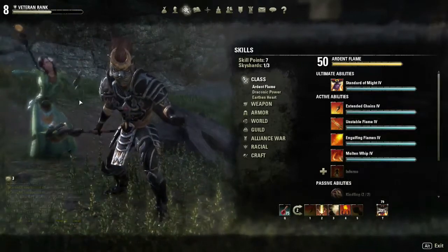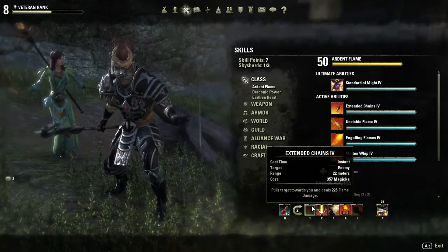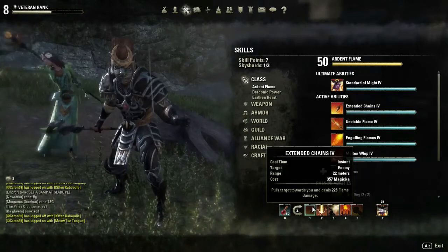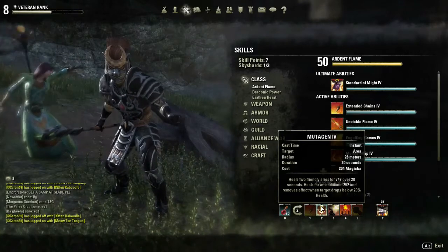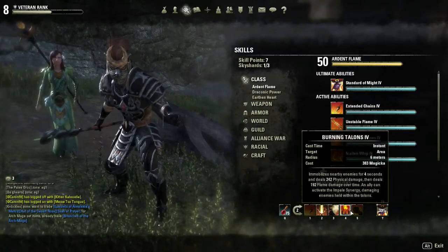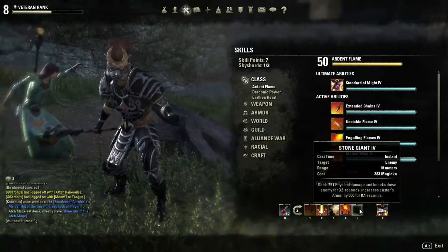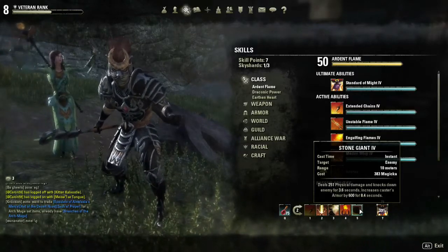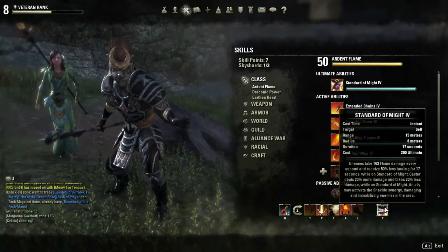The other bar I'm running is a healing staff. We've got Chains, which will pull people towards us — it's a nice grab with decent range. Then Mutagen is a good, pretty mana-efficient heal. And then Healing Springs, another heal. I like Talon so much that I run it on both bars when PvPing because I can't go without it. And right now I've got Stone Giant in the fifth slot, which is a knockdown that also increases your armor when you use it. We're running the same ultimate on this bar.